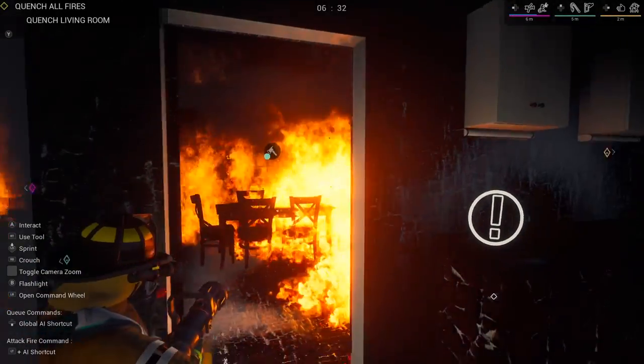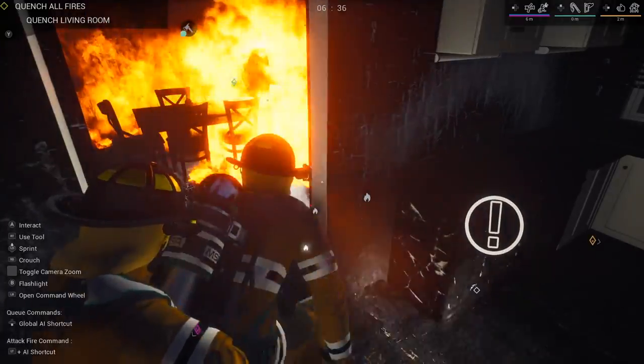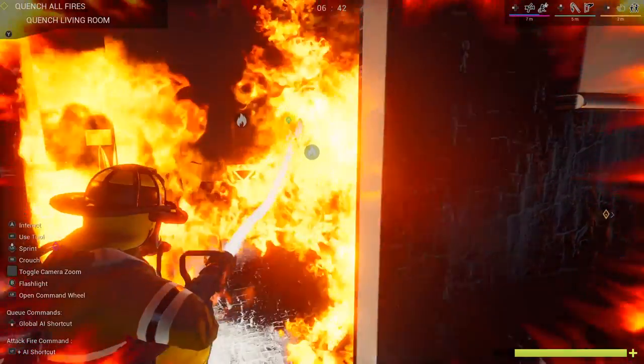I'm telling the AI to go out there and start breaking those windows on the other side. We need to vent this fire a little bit more. I'm having some problems. Wait, don't go in there. Don't go around — go around! Why didn't he just walk through there? Why would you not be smart enough to go around?